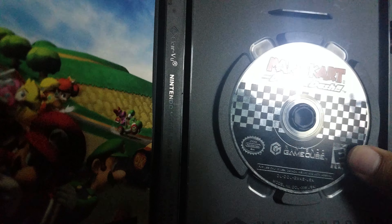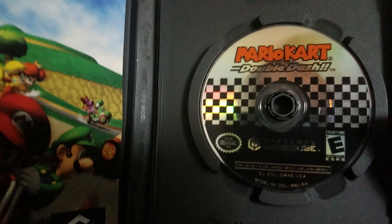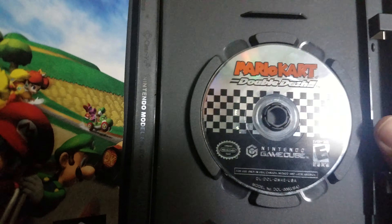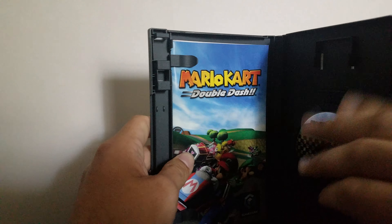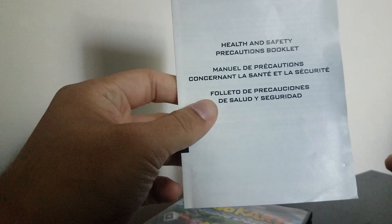Here we are with the disc — it's a little dirty and fingerprinty but I can clean it up. The disc itself is actually in pretty good condition; I've seen way worse Double Dashes in that game store. It comes with the user manual, which is something I personally like, and also a Nintendo GameCube health and safety precautions booklet, plus the actual manual.